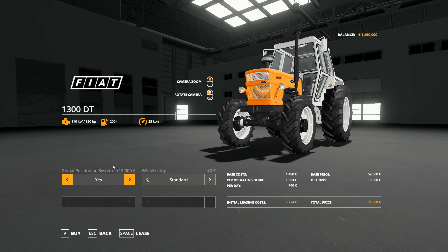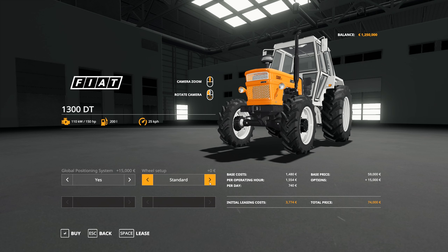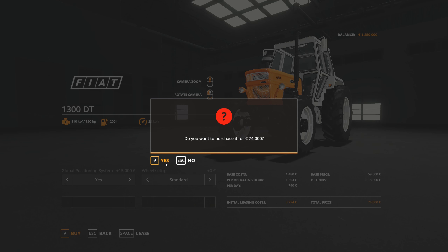You can add the GPS system to any tractor and get it to drive pretty much in dead straight lines, which is quite nice. Also, you can go for narrow tires which damage crops less — that's usually an option you may want. But for the moment I'll leave it as standard. You can lease them, but for tractors it's probably not worthwhile. We've got 1.25 million, so let's just buy this one and get going.